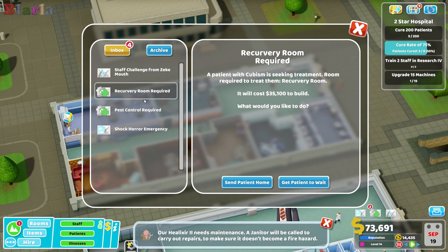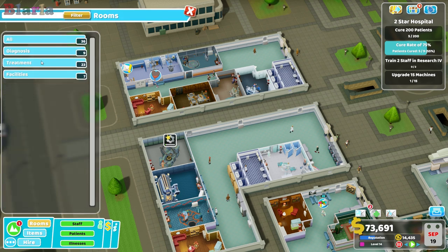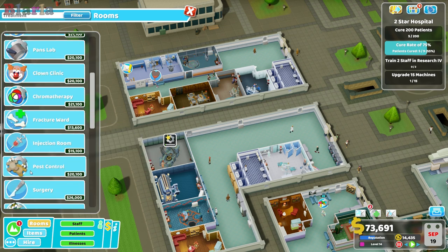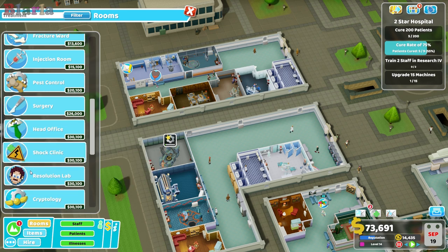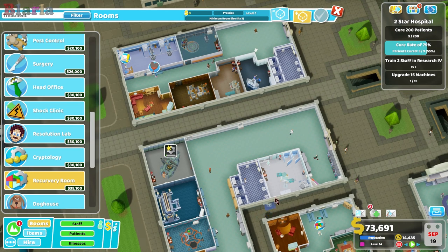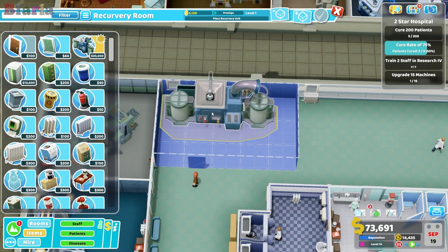Chromatherapy, recovery, and pest control. Pest control I think might be nurse. Recovery is doctor — the recovery room. We probably don't have enough for everything. Pest control is nurse. The recovery room — 35 — very difficult to treat, but we'll stick it in anyway. Three by five there — it's a big old room.